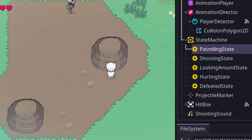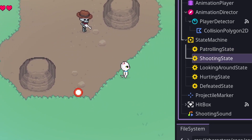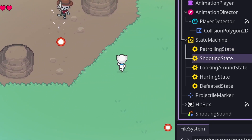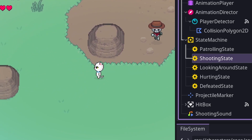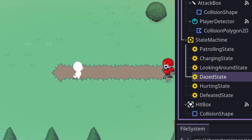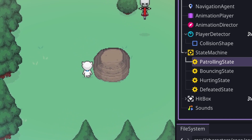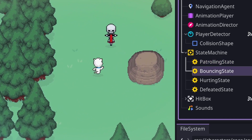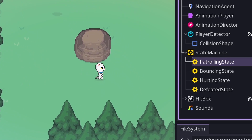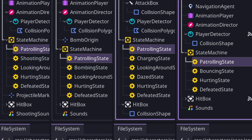Shooters have all the same states except for swapping the bombing state out for a shooting state. When they see the player, they enter the shooting state, which plays the shooting animation and fires the projectile towards the player. Chargers are mostly the same too — they have their specialized charging state, but also have a daze state for when they run into something while charging. Bouncers are, you guessed it, mostly the same too. Even though their bouncing movement pattern is a little different, they still make use of the same core states and can still patrol along a path just like all of the other enemies.